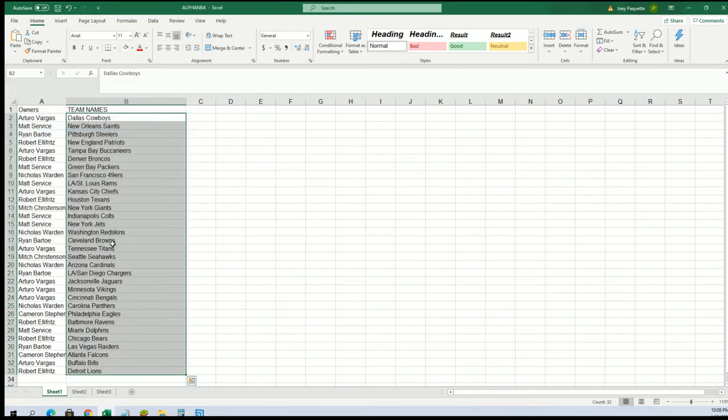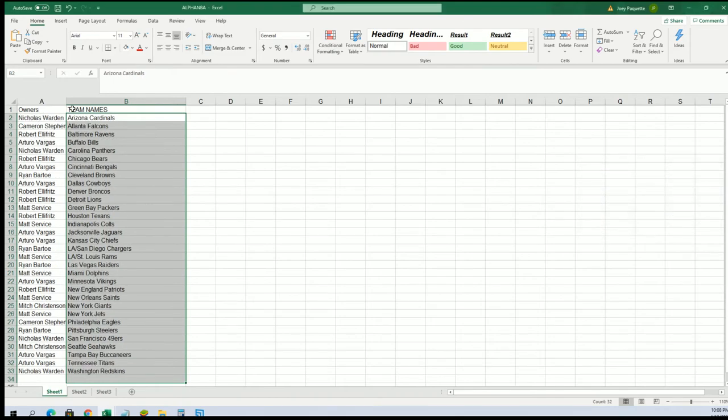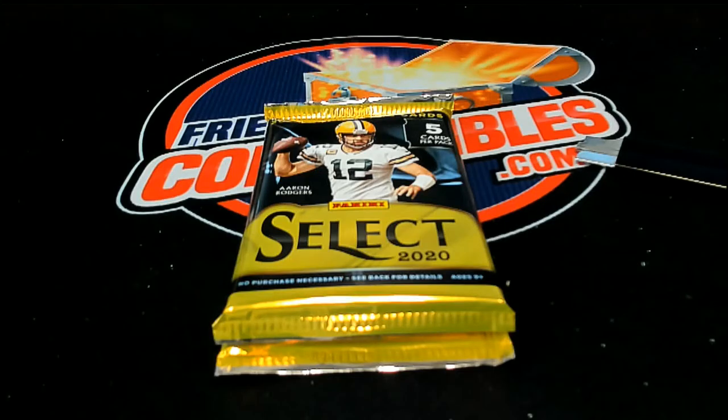Here we go — we got the Chargers for Ryan B, Vikings for Arturo. Get a look at the Bengals for Arturo, and you can see your team in here. I'm going to get this in alphabetical order by team name and we're going to do a pack random to see which pack we open.